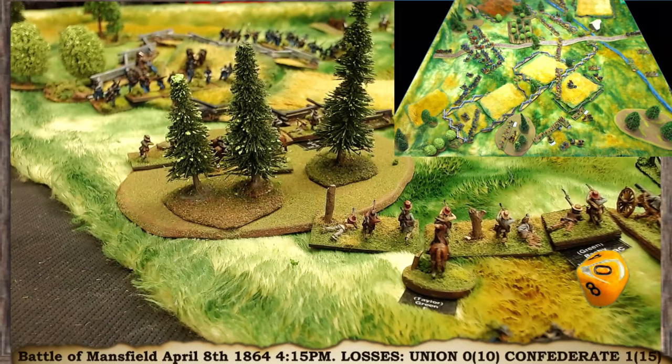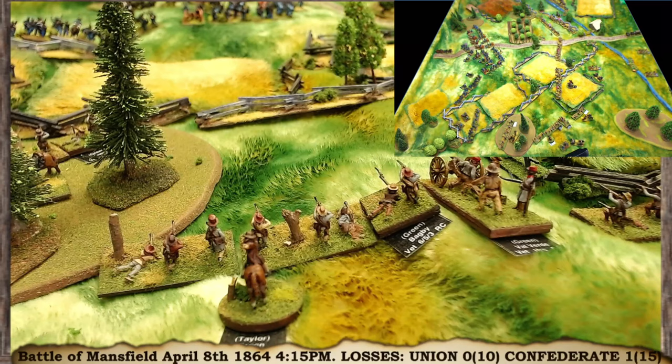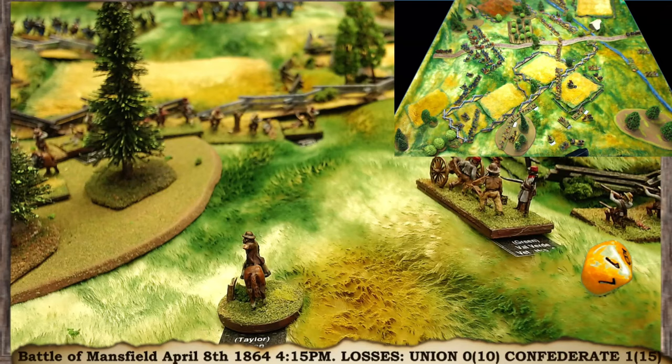Next is Bagby's dismounted cavalry. They're fresh and veteran with their commander in range. They rolled a 1 but they're plus 4, so that's a 5 on the table — well handled. Moving through the woods limits them to an 8-inch move, though at the double quick they could move further. They don't want to mask the artillery, so they're going to oblique up through the woods and form up, pressing the attack.